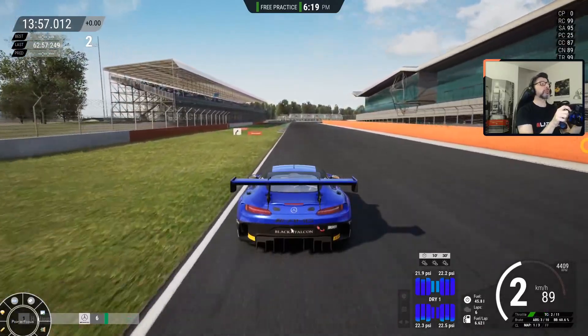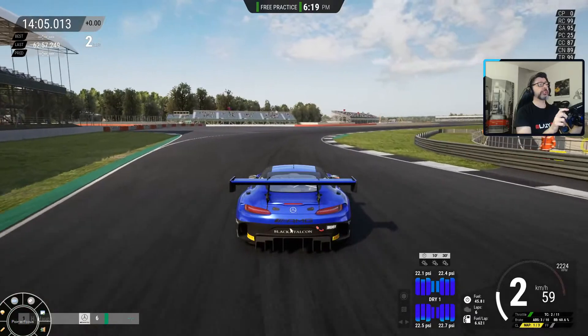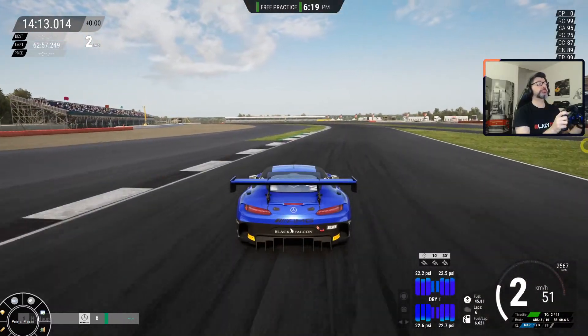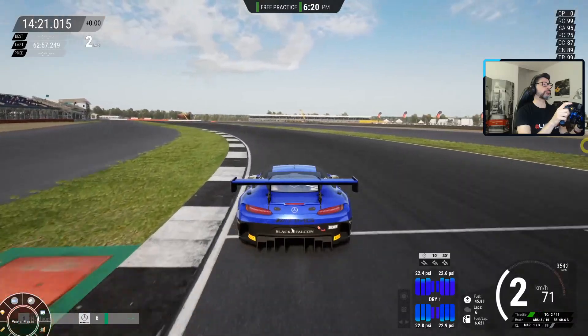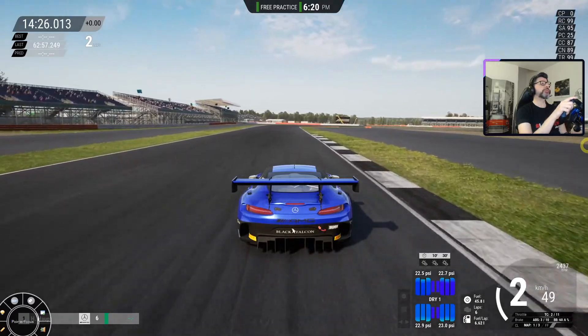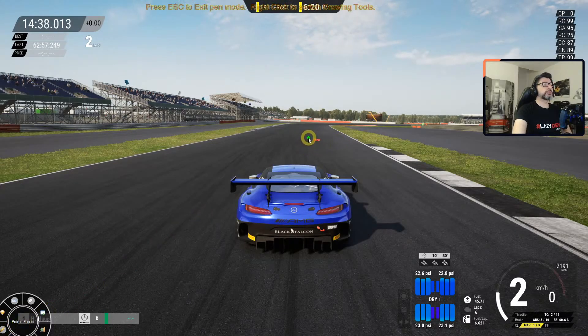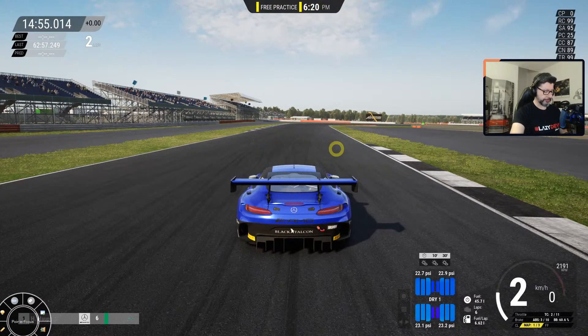Now we're arriving at the next overtaking opportunity. It's very fast into this turn. You are following the car closely, flat out on the next turn as well. At some point you both arrive around here. If your opponent defends on the inside, you are so close that your opponent stays on that line and doesn't give you space on the inside — so you go outside.